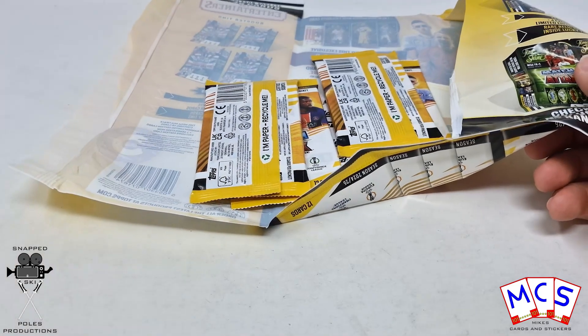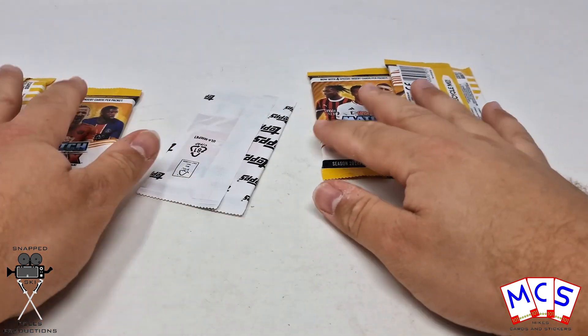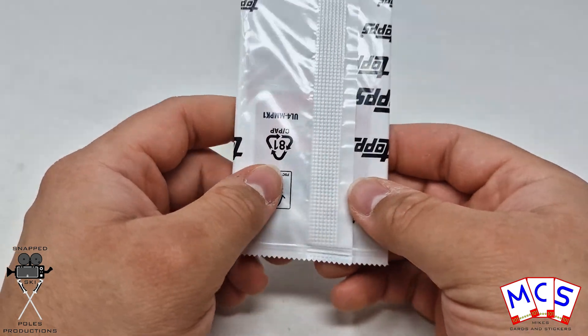Nice piece of card to keep it all stiff. Tip all that out. So four normal packs — let's chuck them to the side. And our limited editions and Generation Now cards are there.